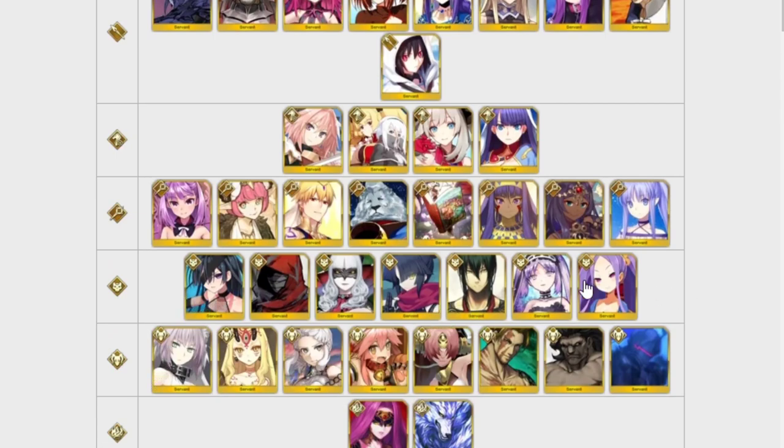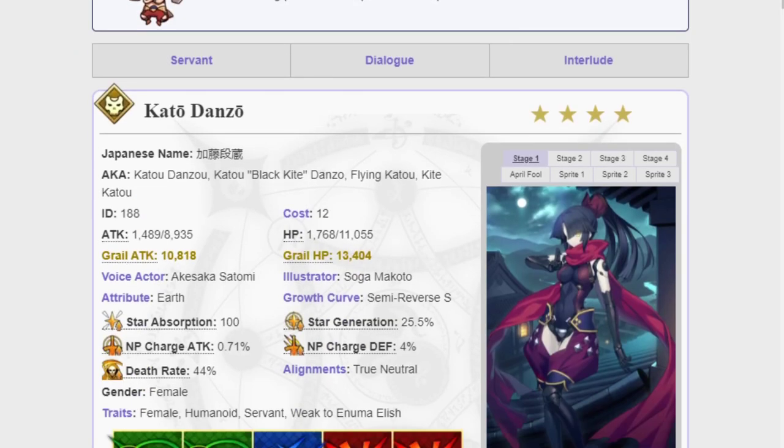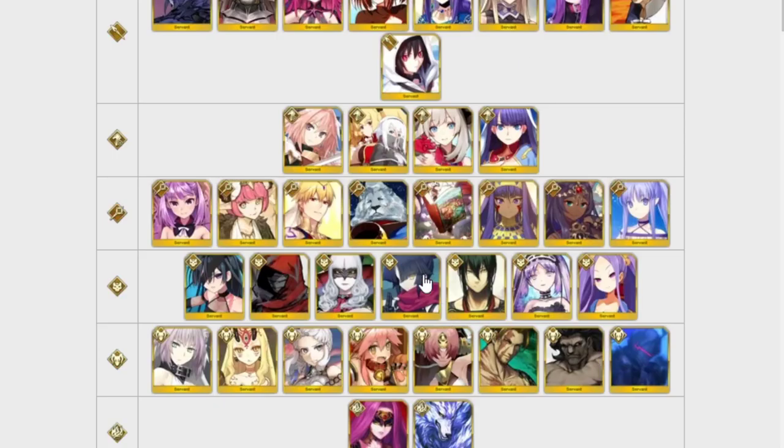For Assassins, there aren't many that really stand out. Danzo is Story Locked — I picked Danzo with my ticket last time because she's Story Locked and she's extremely cute, and that's why I picked her.